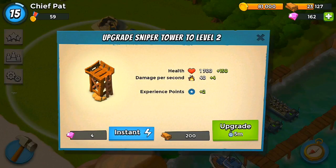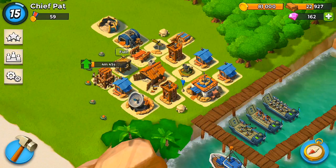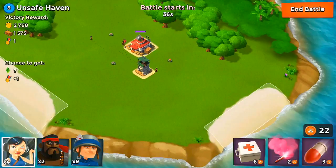Let's go ahead and upgrade that sniper tower — only a 5 minute upgrade. And since I've pretty much done all the upgrades for this headquarters, let's upgrade it to level 6. We get a bunch of stuff: the cannon, we also unlock stone which is another resource, as well as another landing craft. So let's get to a couple battles, save up what we need, and then do our upgrades.